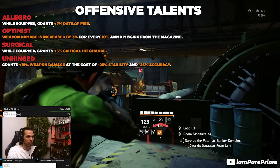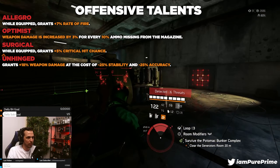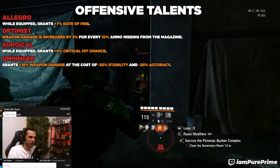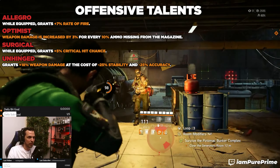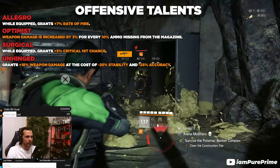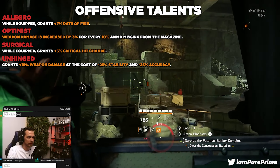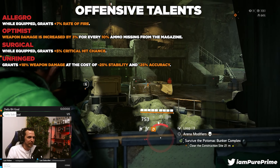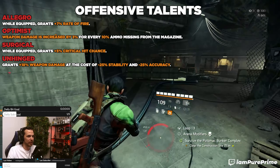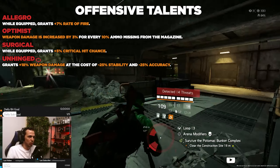Next is unhinged — grants 18% weapon damage at the cost of minus 25 stability and minus 25 accuracy. This is a must-have on most builds as it's essentially free 18% weapon damage. To compensate, stack into armor cores — don't go for weapon or skill cores. Every time you can choose a core, go for armor core so you'll get a lot tankier, and we're getting our damage from optimist and unhinged combined.